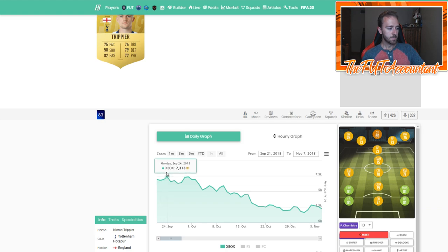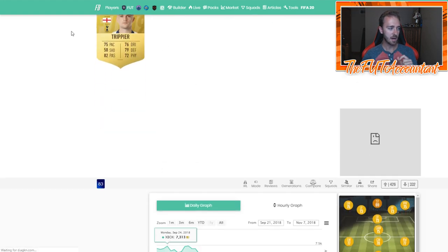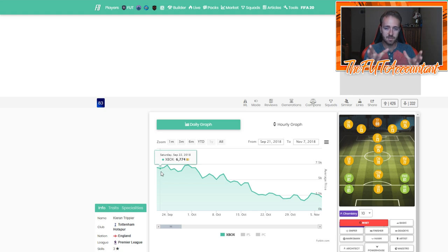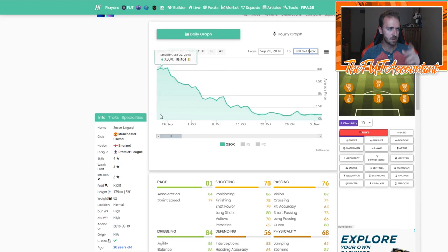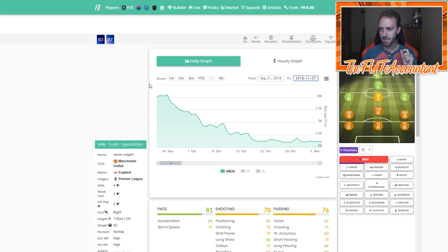We're focused on the EA Access period leading up to the full game release. There are a lot of ups and downs that happen with the market during EA Access. The same thing with Jesse Lingard — there's a lot of fluctuation. Lingard's price is around 10,000 coins on a daily average, about 10,400 on Friday and almost 11,000, until his price drops off considerably when early access hits. But the daily graph doesn't show the fluctuations that happened throughout the day.